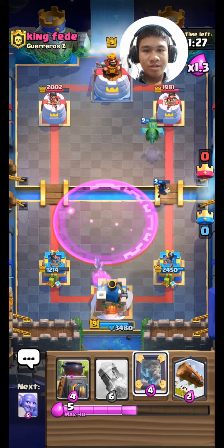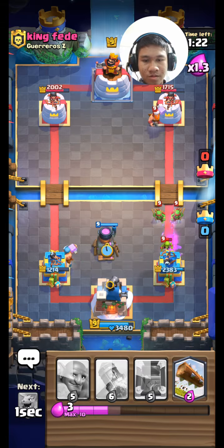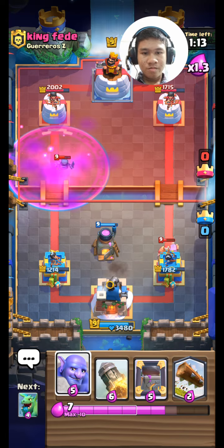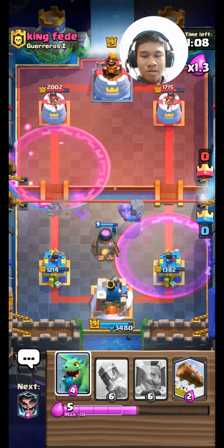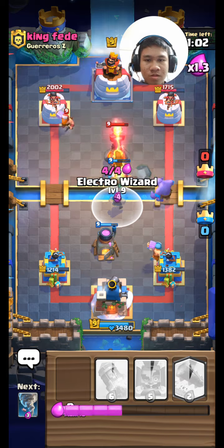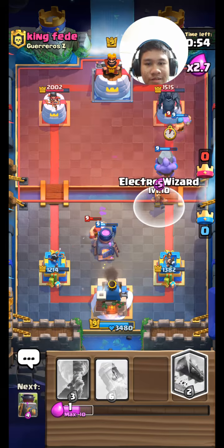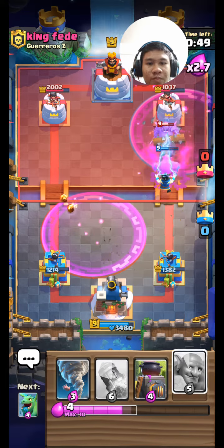Activation! Put the Baller here. Yeah! Put the Electro Wizard there. Push the Baller — whoa, push it back, push it back, push it back.